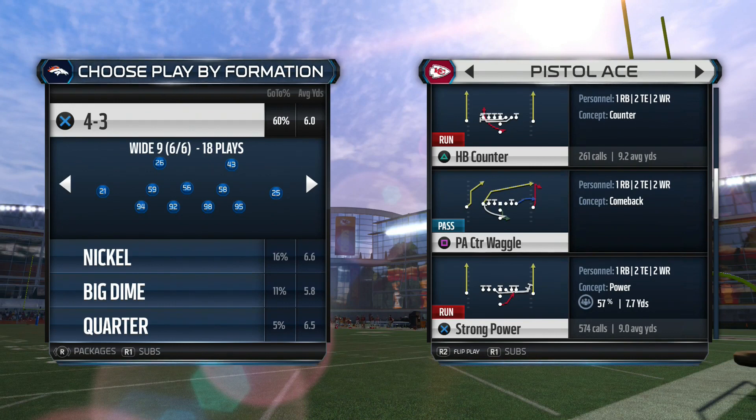This is part 4, so hopefully you guys are going to enjoy this. So far we've looked at how to use or catch, some running tips, and all of our single back stuff. In today's video it's natural that we're going to get to the pistol. If you've watched me play on stream, most of the time I'm in pistol — that's one of the best things about this playbook. The formations we're going to look at are the Pistol Ace, Pistol Ace Twins, and Pistol Y Trips.